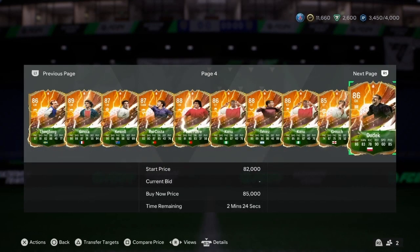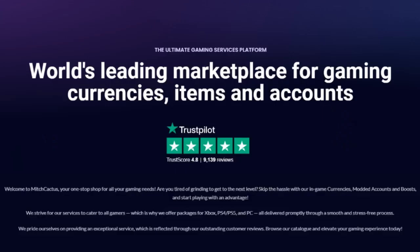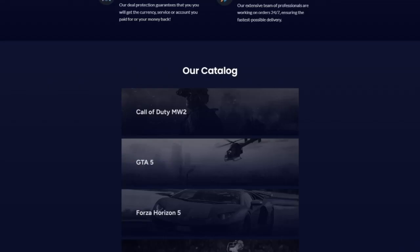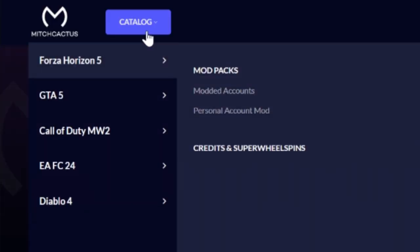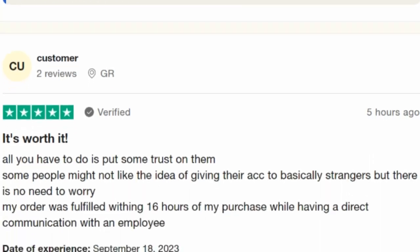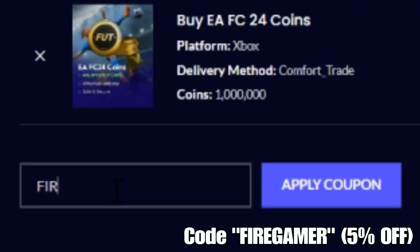Now if you guys don't have enough coins to buy whatever you want, whether it's players or packs, then be sure to check out mitchcactus.com. They provide cheap, fast, and reliable FC24 coins pushing services on all platforms. Simply scroll down and click on EA FC24, or click on catalog and then choose EA FC24. They have almost 10,000 great reviews on their official Trustpilot page and are by far the most highly reputable. Be sure to use code FireGamer for 5% off on their purchases. The link is in the description and pinned comment below.